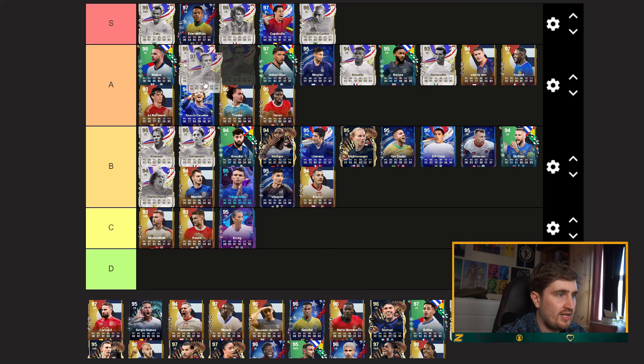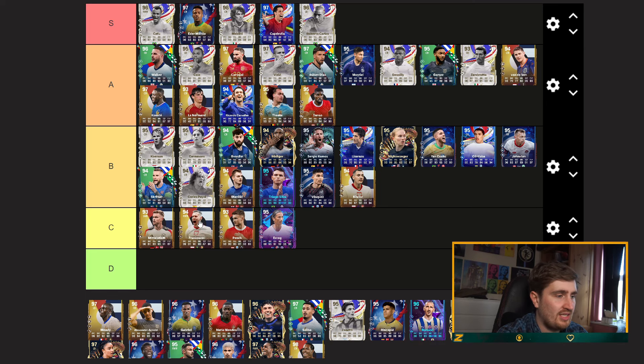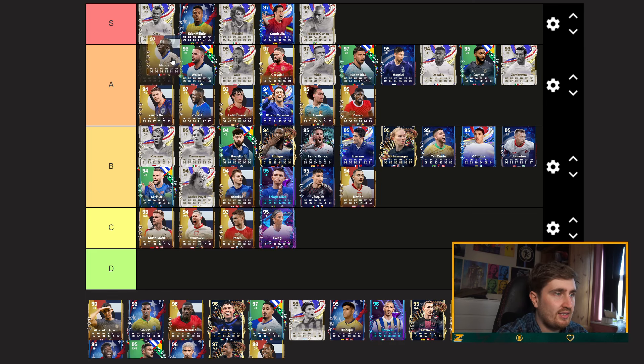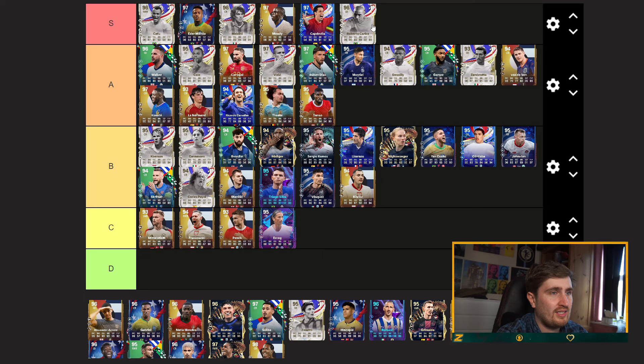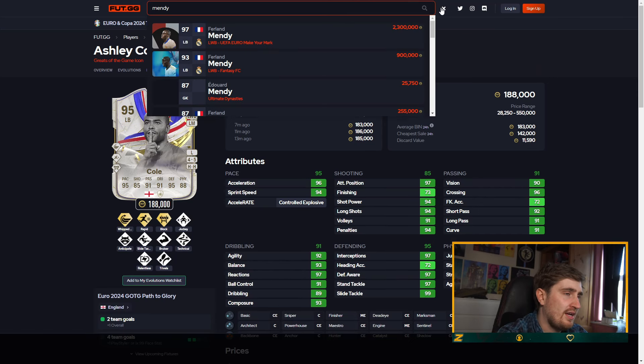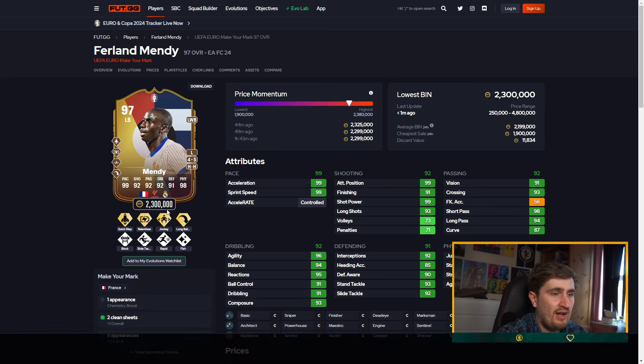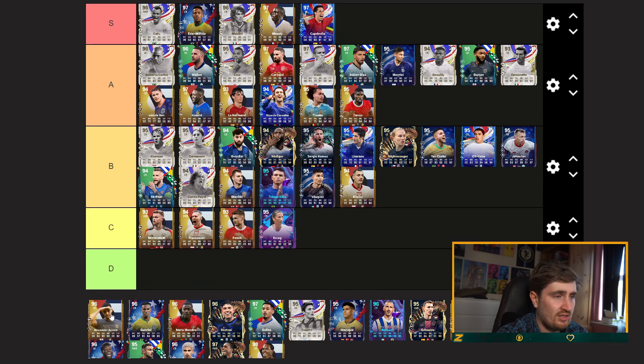Mendy — got three fullbacks there — I'm going to put Carlson A, though he's quite small. Mendy though: quick step, jockey, long ball — very good, five-star weak foot, great on the ball. 90-plus on everything, 91-plus across the board — he's just a ridiculous card.